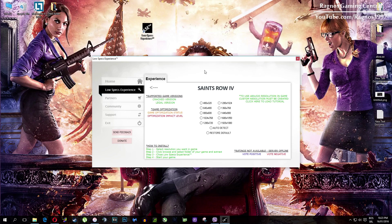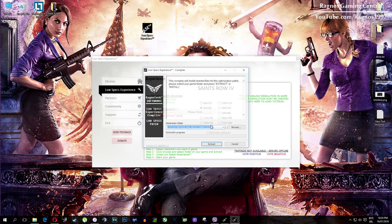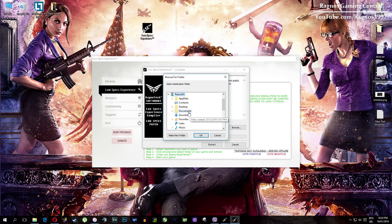What I need you to do here is to simply select the resolution you want to run your game on and this installation file will load. It's simple to install — just click browse and navigate to your game installation folder. My game folder is right here, so simply find your game folder; it should be somewhere in program files.